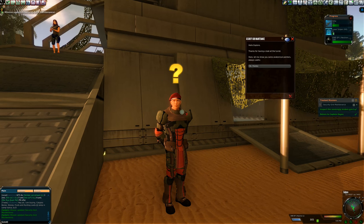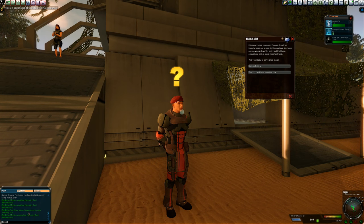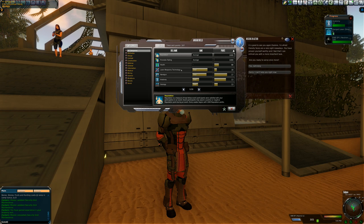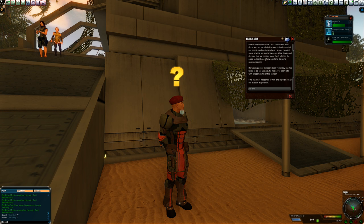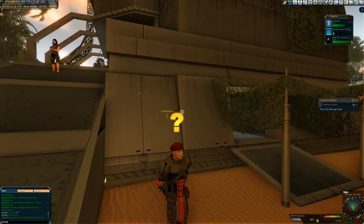Captain Hayes thanks us and shows some anatomical pointers, increasing our anatomy skill. If we hit K we can look at our skills — anatomy is up to 13. Clicking on points shows our highest skills: laser weapons, anatomy, handgun, geology. He asks if we're ready to serve once more. There are reports of odd energy readings to the northeast — looks like we need to go find someone. We accept and receive more ammo. We'll follow the radar marker heading northeast.